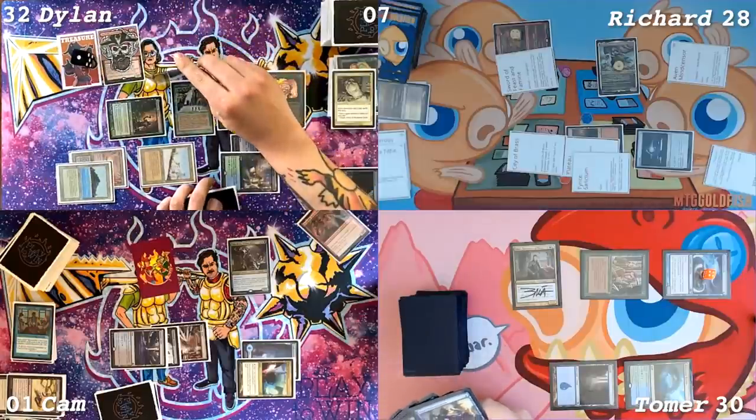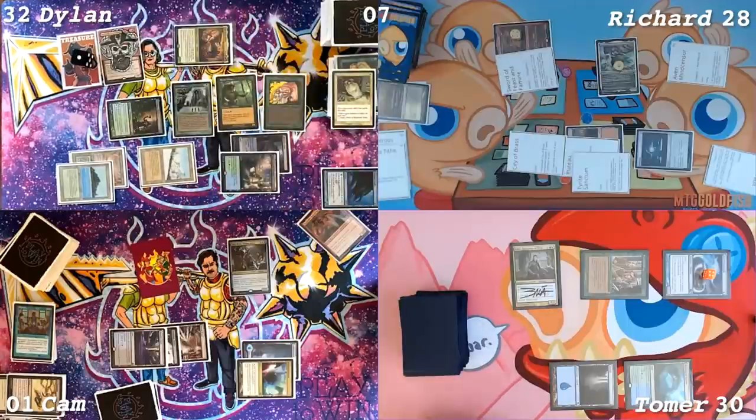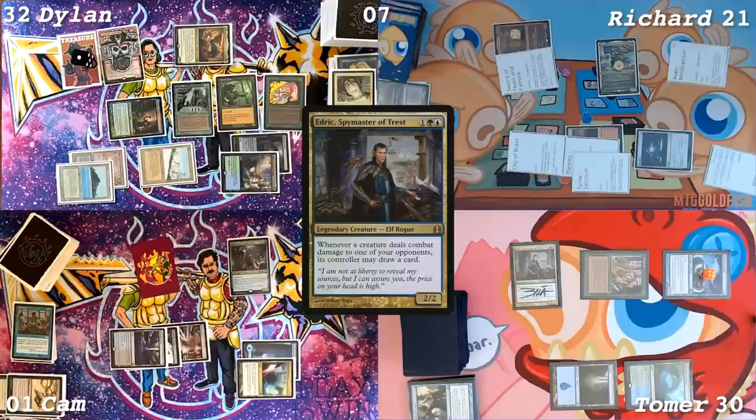Let's attack someone with a 7/7. I'm coming at you, Richard, with a 7/7. We got a 21. Draw off of Edric. Pass turn.